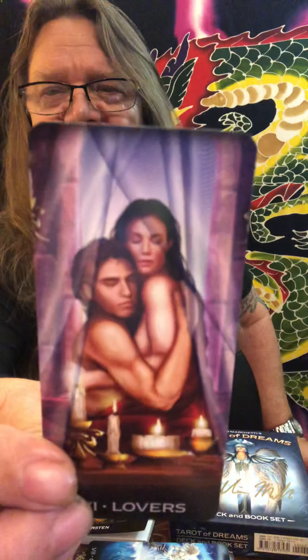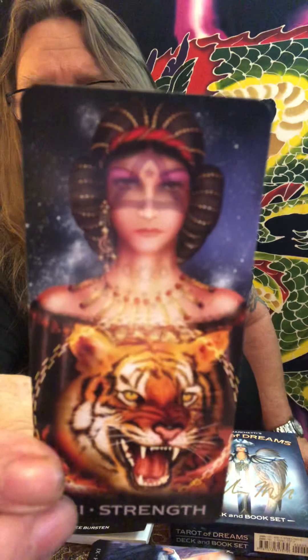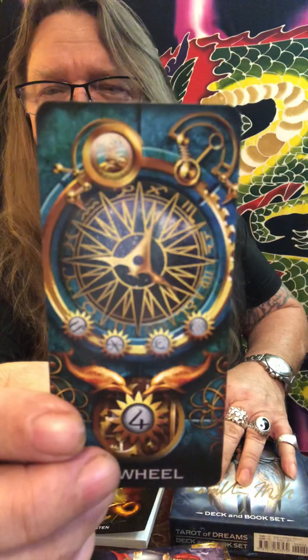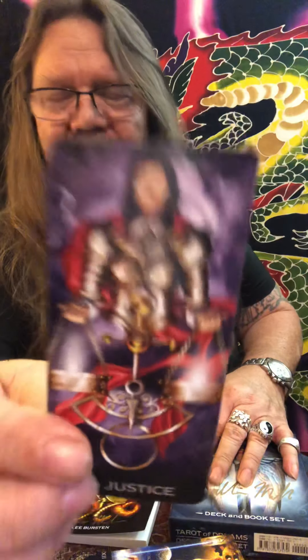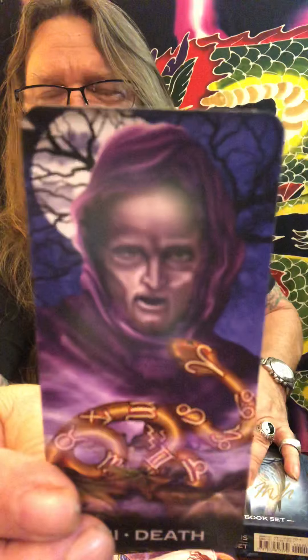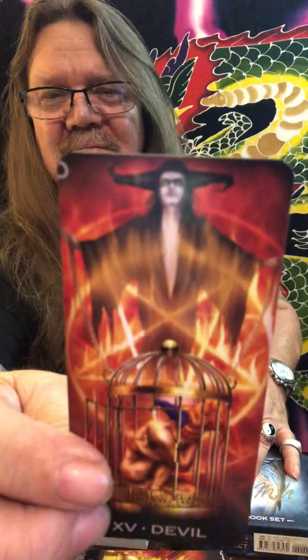Six, the Lovers. Seven, the Chariot. Eight, Strength. Nine, the Hermit. Ten, the Wheel of Fortune — gorgeous. Eleven, Justice. Twelve, an amazing Hanged Man. And the Death card — gotta love it. Thirteen. Fourteen, Temperance. Fifteen, sixteen, the Devil — love this Devil card. Sixteen, the Tower.